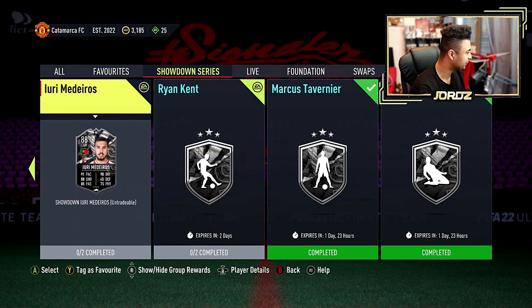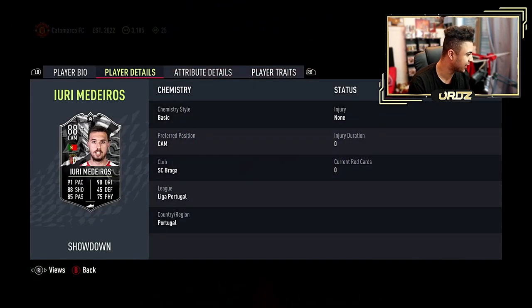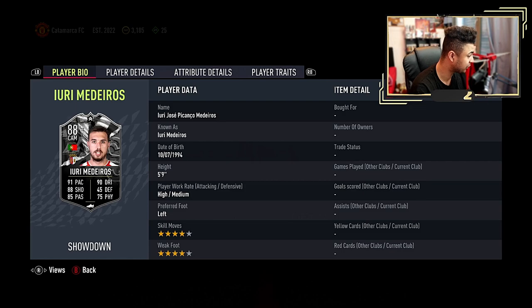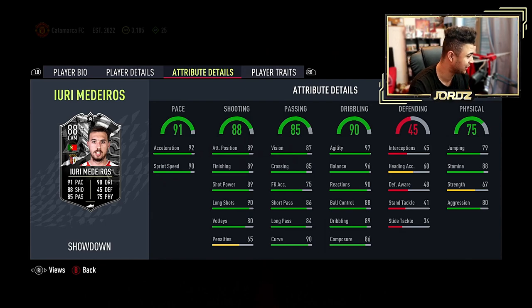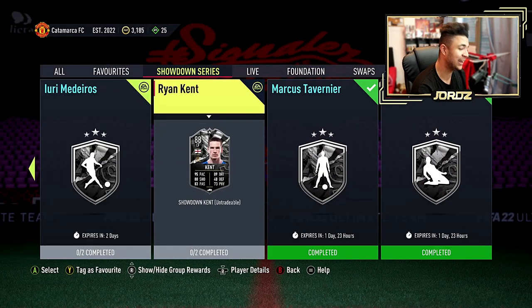And then you've also got Yuri Medeiros — let's have a look at his card. Obviously less pace, but 4 star, 4 star, high/medium, left footed. Not as good as Kent, I'd have to say. He's got better balance than Kent, but that's about it in my opinion. Kent has to get an upgrade.